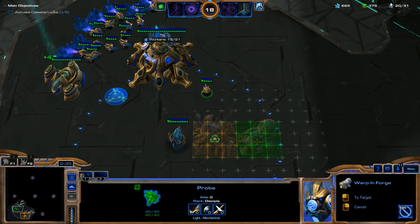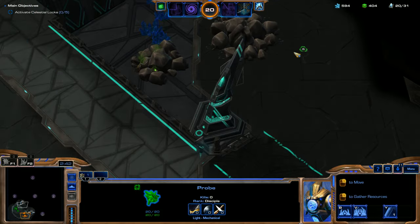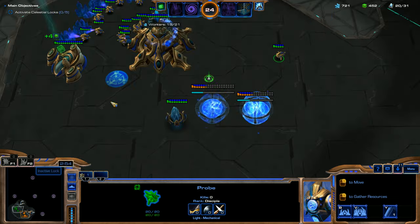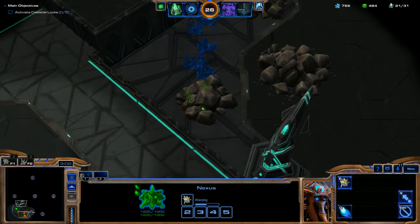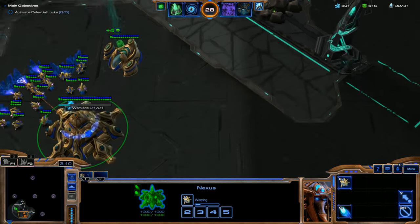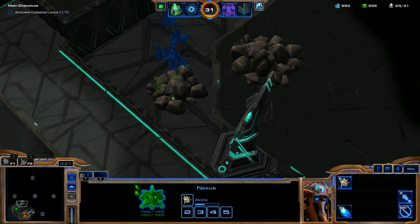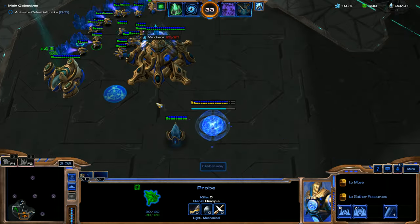We're going to throw down a Gateway and a Forge — actually, we're going to cancel that Forge. I don't even want the Forge right now. Instead we're going to save up our energy and use a Deploy Shadow Guard to clear out these rocks. If I threw down the Forge sooner, I could start clearing rocks with pylons and cannons, but we'll just save up for the Shadow Guard.